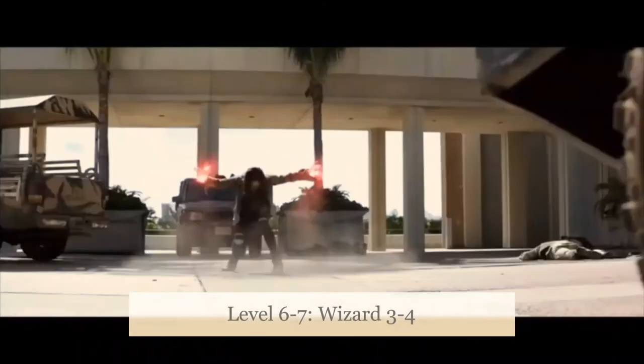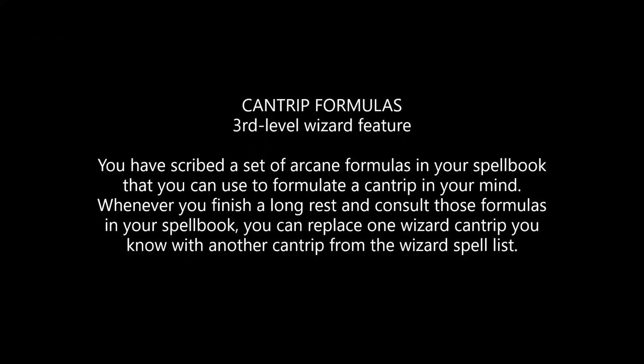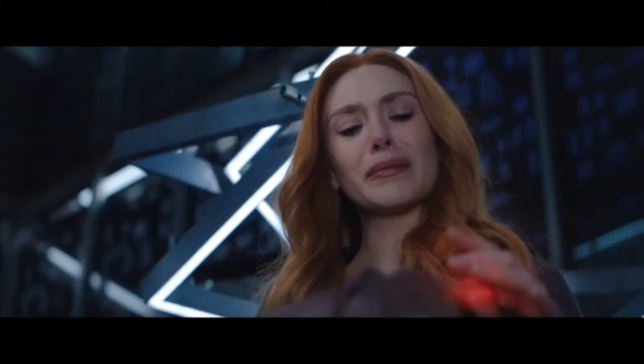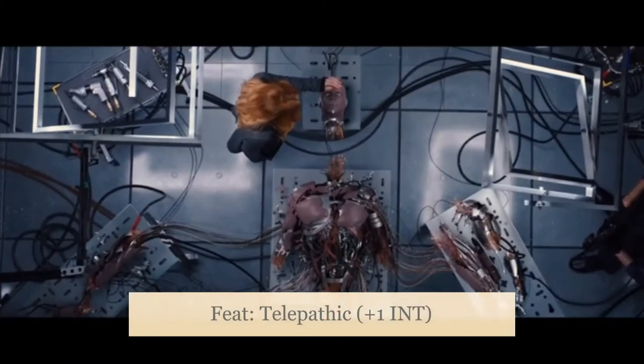At this point, I'll jump two levels at a time for the most part. That brings us to character level 7 and Wizard 4. At Wizard 3, we get Cantrip Formulas, which allows us to change a single cantrip after a long rest. We also get an ASI or feat at level 7, and here we'll take another half feat — Telepathic — and use that to bump our Intelligence to 19.